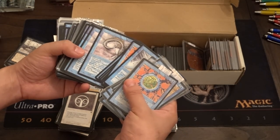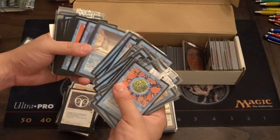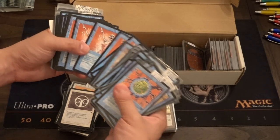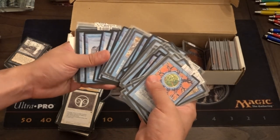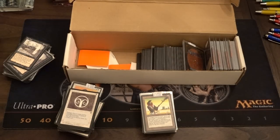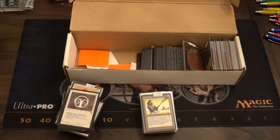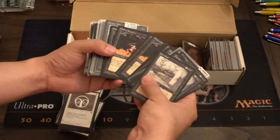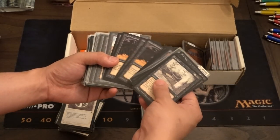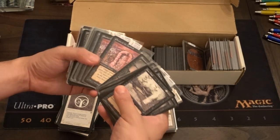All the cards are Legends or older, and they're all near mint — probably all gradable. Flash Counter, I think we have some Flash Floods here, which is pretty good. Remove Soul, if you want that for your EDH deck. Venerian Gold, Wall of Vapor — one of my favorite cards, going up in value. It's just fun because you don't know what you're getting and it's so cheap. Wall of Shadows, another one of my favorites.